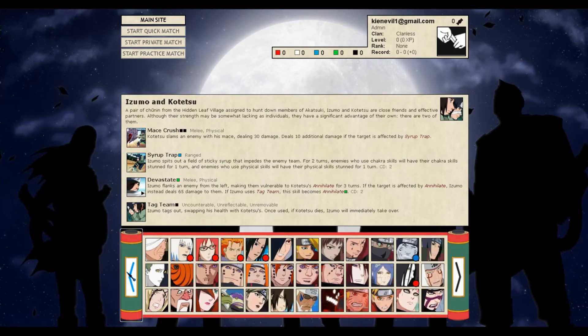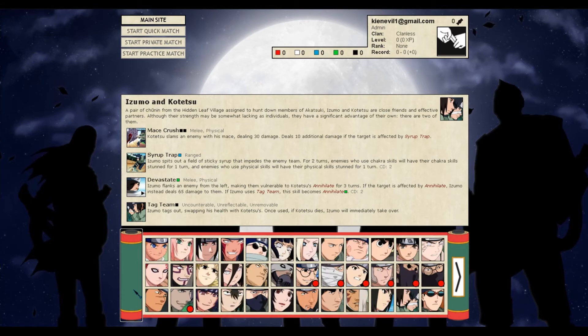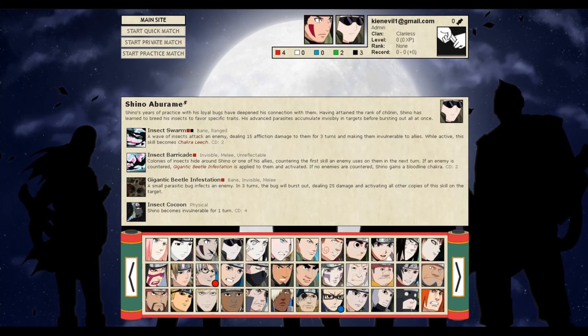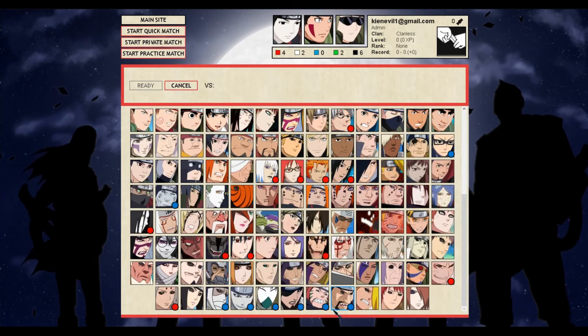But it's working for us. One of the coolest things about our game right now — even though I don't have anyone to play with — I can still play. So let's just choose a team real quick. You can go to practice match and play against a bot, so you can choose the bot's team.